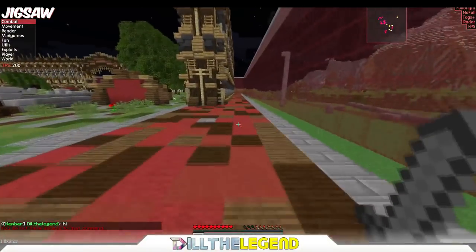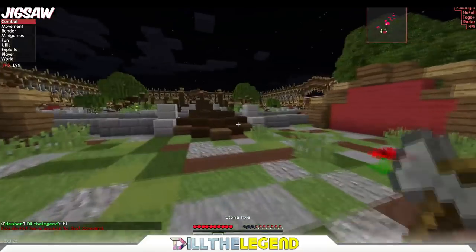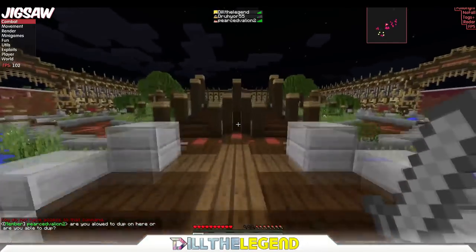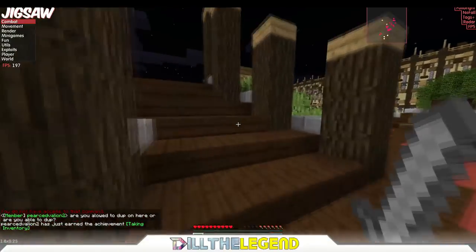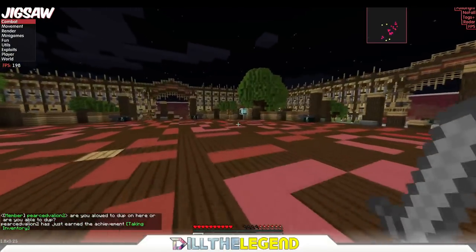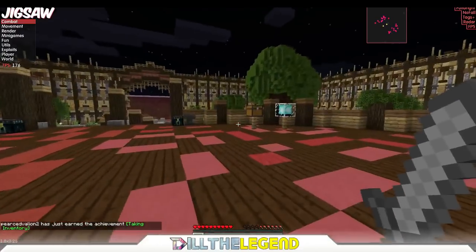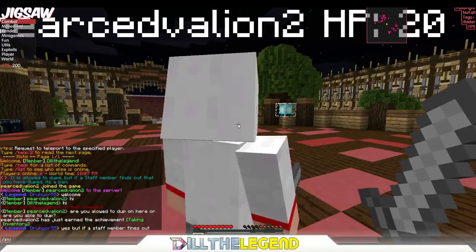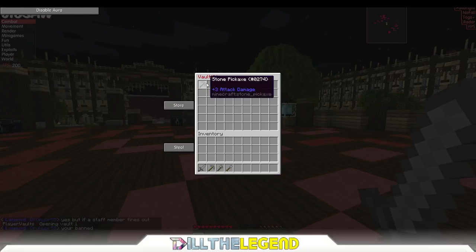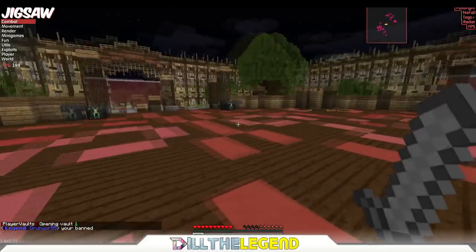You can do slash kit — you start off with these stone tools, it's one of those types of servers with a default kit. What you do is you go into your player vault like so, and you put whatever you want to duplicate in there. This is all I had at the time.